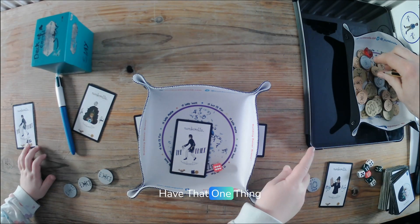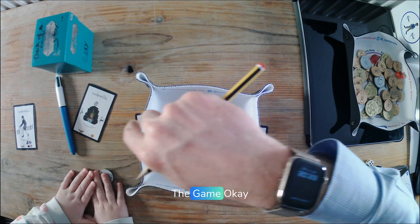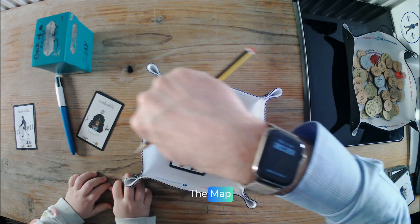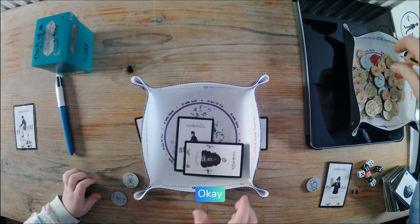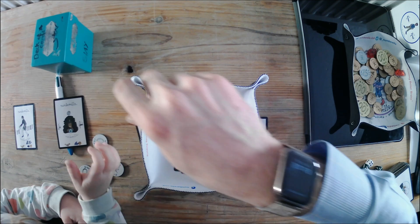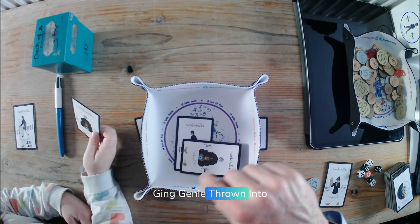Can I have that one thing? Only if you win the game. You have to get seven. If you get seven silvers, you win the game. So throw this one into the map. Here you go. And then you get another one of these. What's that called? A gin genie. Throw it into the map.